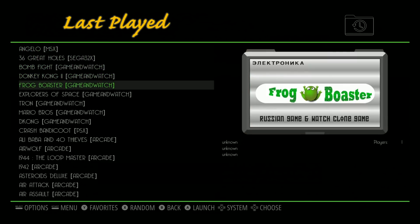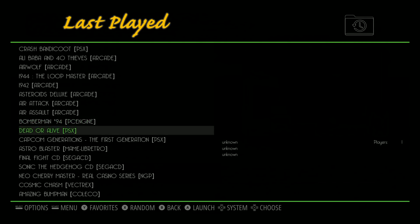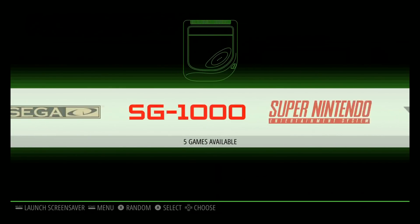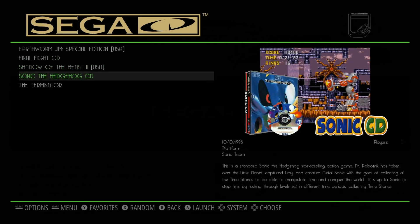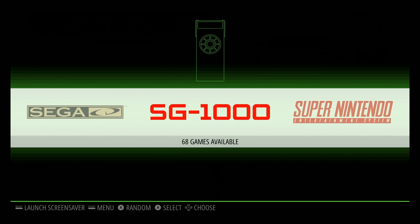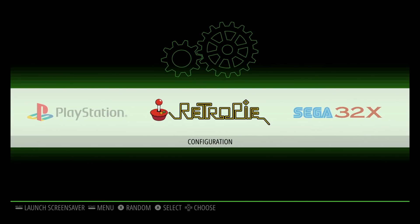Last Played — what's he been playing? Some Game & Watch, Crash, some shoot-em-ups, Bomberman, Sonic CD — a great one. Nice to see some CD games. Sega CD: 5 games — Earthworm Jim, Final Fight, Shadow of the Beast, Sonic the Hedgehog, the Terminator. We never went all the way through — sorry. Virtual Boy 24, Vectrex 23, Super Nintendo 779, SG-1000 68, Sega CD 33, Sega 32X, and then we're back at RetroPie. A nice collection of some of the older systems — a lot of times those older systems are missed out, so good to see those.